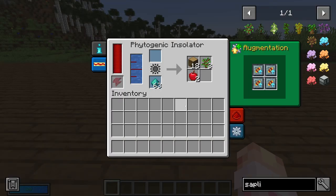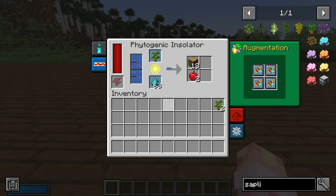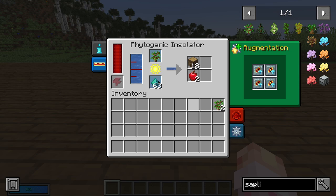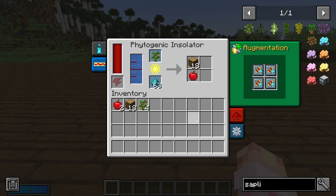It's as easy as taking a sapling, putting it into this slot, giving it a water supply, power supply, and a supply of fertilizer. You should use phytogrow — it's the best fertilizer, and I'll go over how to make it. It is a little slow; I've got four of the flux linkage amplifiers to make it move faster, and it still takes a while. When it finishes: we get 18 logs, an apple, and three saplings. All you would have to do then is take the saplings out — through hopper, Applied Energistics, Simple Storage, Refined Storage, or whatever your storage system is — and put them back in the top. And it's infinite.